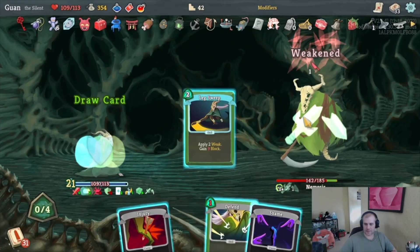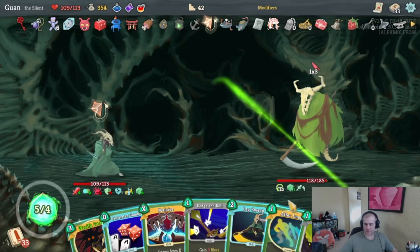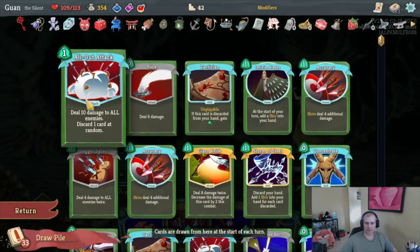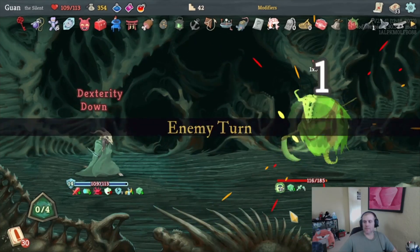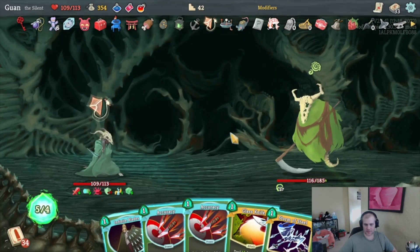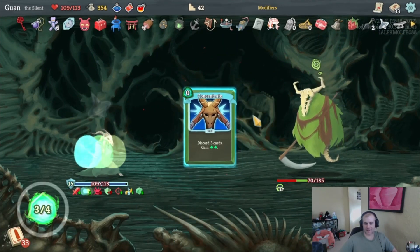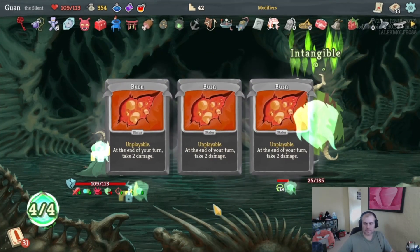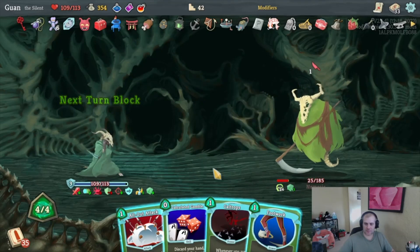Predator draws two more next turn — I'll be Frail, it's fine. Let's get rid of that. Play After Image, Wraith Form — do we want to draw the next three? Not really, get rid of them. Let's get rid of — oh, this is actually a really good hand: Accuracy, Accuracy — Shivs do 18. I ran into a Tactician we can't play. Wraith Form already breaks the game but having a bajillion of them is just sad. He's intangible — we'll just draw. Anything they put into our hand or discard we never see, which is kind of funny.